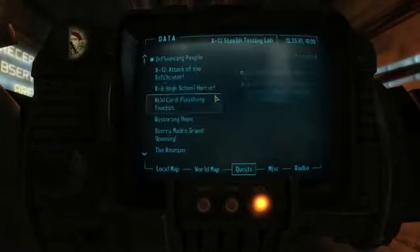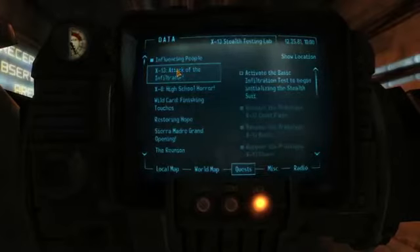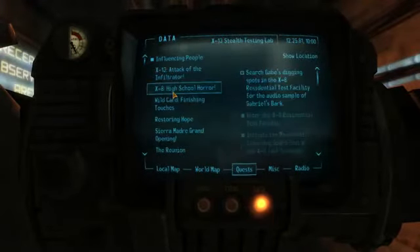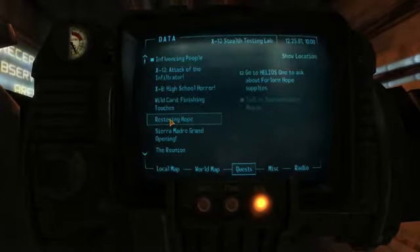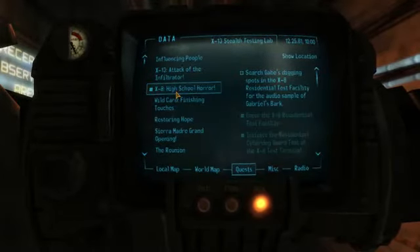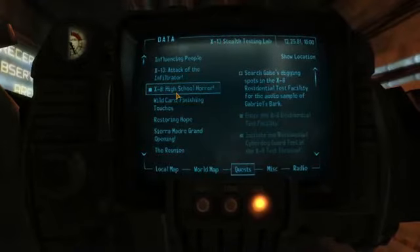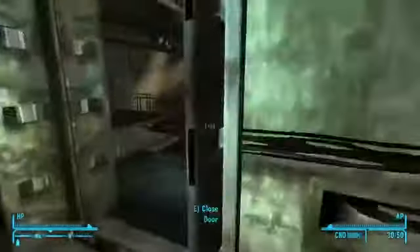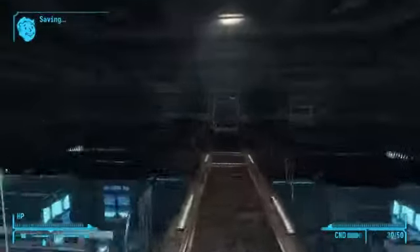So what would be the main thing? Because I'm sick of fetch and grab shit. Unless that is the main thing. Huh. It is the top one — Finishing Touches. That's something else. What is this? Search Gabe's digging spots in the X8 residential test facility. Okay. Gabriel's bark. Maybe I'll go do this. There's the way out of here. If that is the main quest, then I'll be damned, because that is one hell of a main quest there.